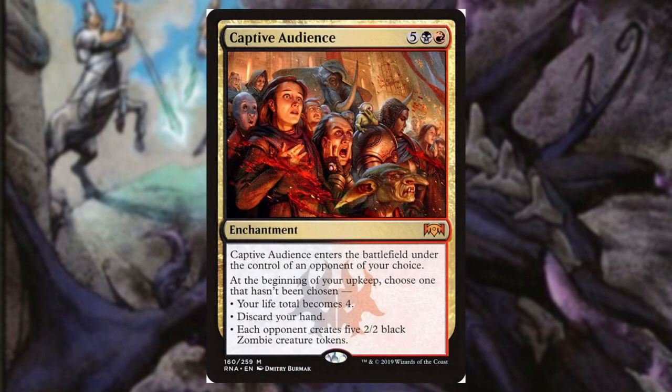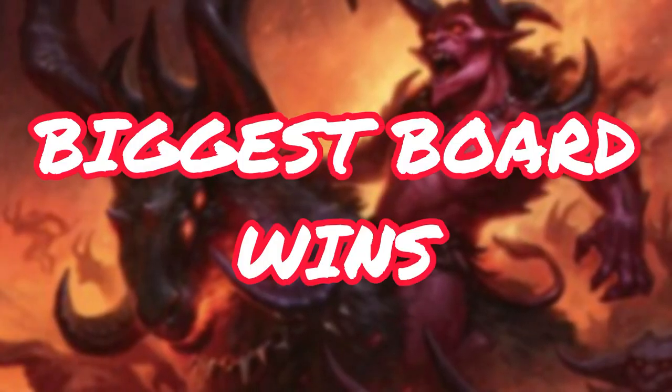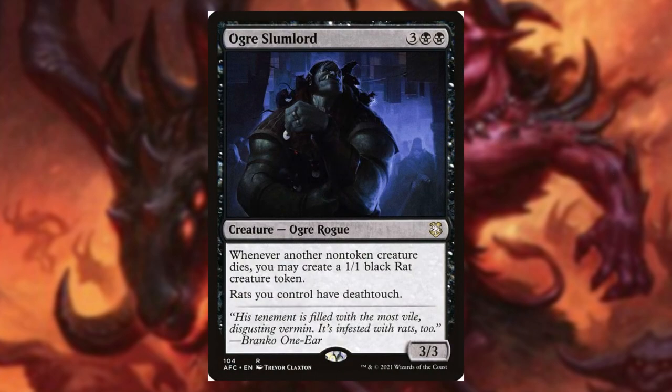Last but not least, we have Captive Audience. This card is amazing — give this to the player near the end of the game that has somewhat avoided all your shenanigans. They have a high life total, they've basically played no creatures all game, and they're like 'that commander does not affect me very much.' This card is my answer to that player. Now they're gonna have no hand, very little life, and your opponents are gonna have a huge board state. That guy's definitely gonna die, and then your other opponents are not long for this world either.